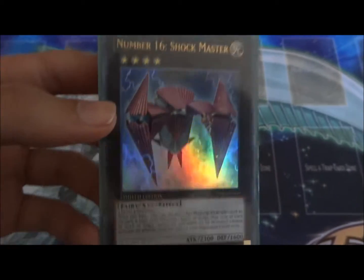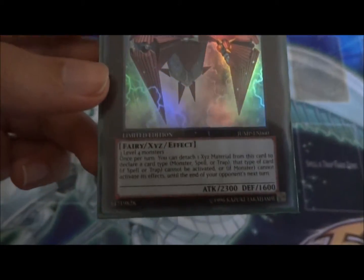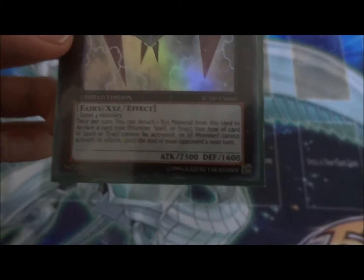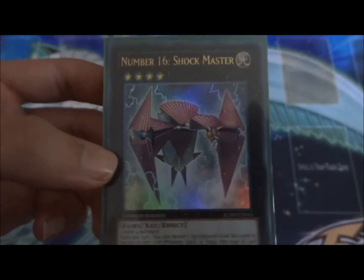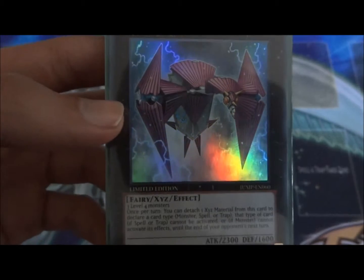Originally it was known as Shock Ruler, for those of you who knew it by that name. Its stats: it's a Light attribute Rank 4 Exceed monster, it's a Fairy, 3 Level 4s are required, it's got 2300 attack and 1600 defense. These are from the new Jump series when it went virtual into Shonen Jump Alpha, so only subscribers to Shonen Jump can now start getting these promos — you can no longer pick them up in the store.